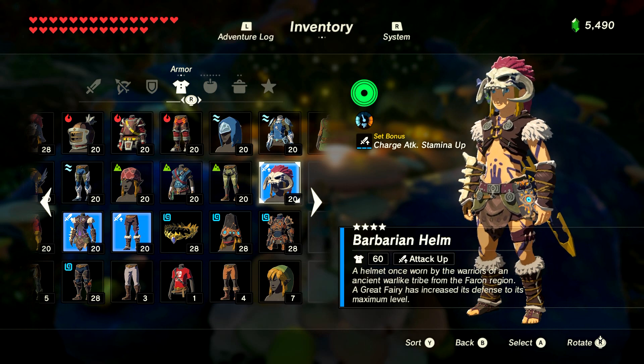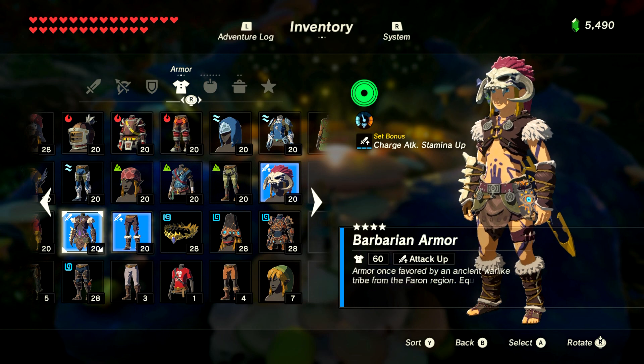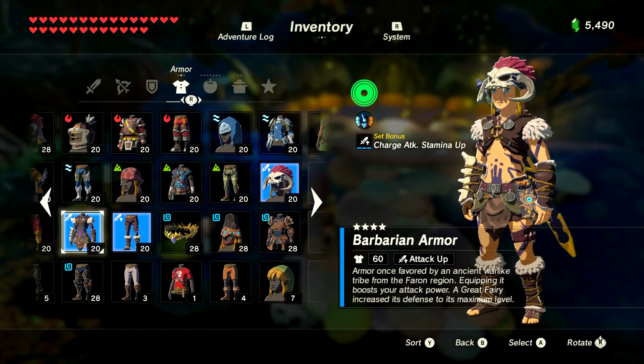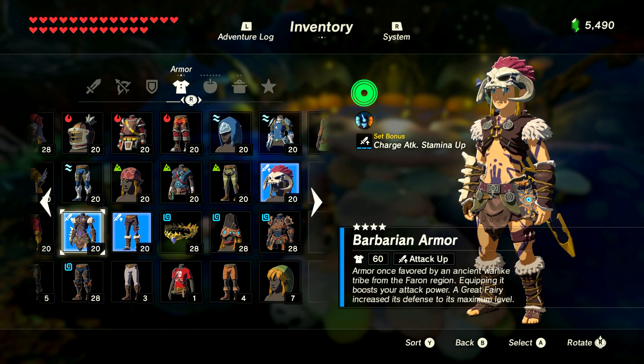Enhancing armor only increases defense, not the ability. However, you do get a set bonus for full sets that have one. For example, this set gives a charge attack stamina-up bonus - it says so right on the right-hand side of the screen under the thermometer, meaning I can charge attacks faster. You unlock a set bonus like that once each piece of the set has been upgraded twice - two stars on each piece. Not every set has a set bonus, either.